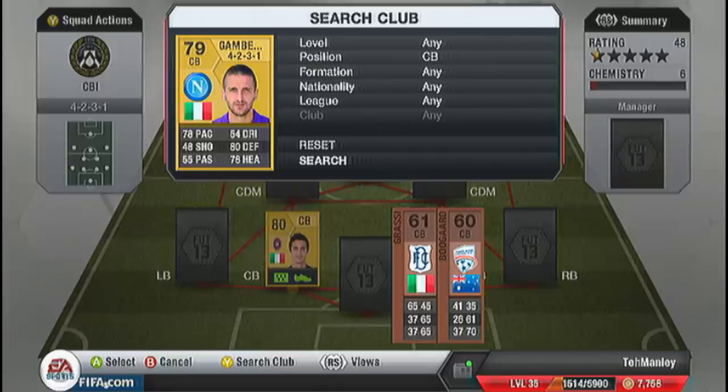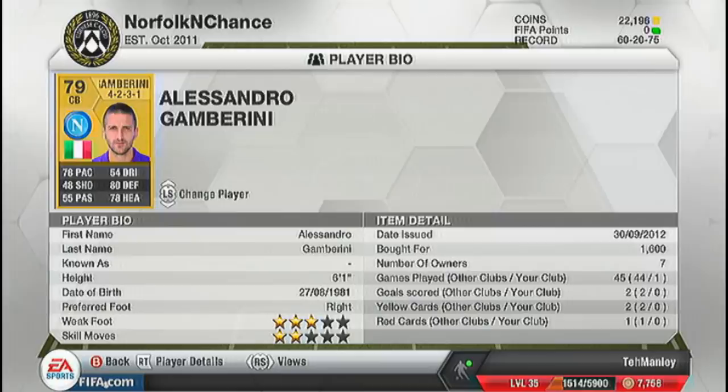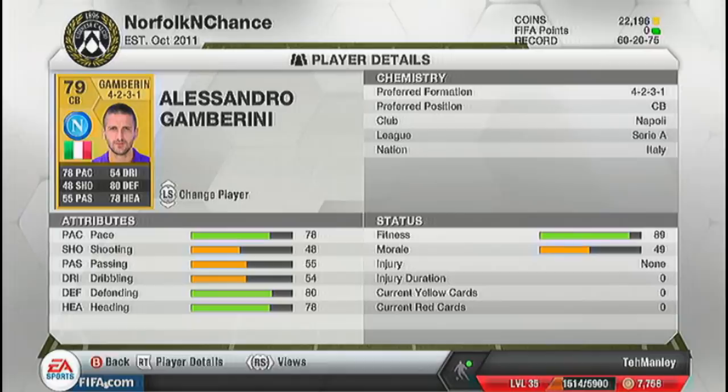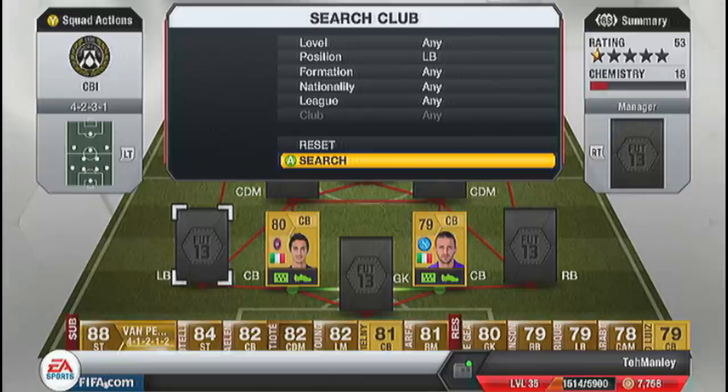Our second centre-back is Gambarini. He plays for Napoli, also in the Serie A, he's also Italian, and he's got a lot better pace at 78. He's also got 80 defence and 78 heading. This guy is 6-foot-1, so he's also quite tall. 3-star weak foot, 2-star skill moves. This guy actually cost me 1,600 coins, so still not that bad.